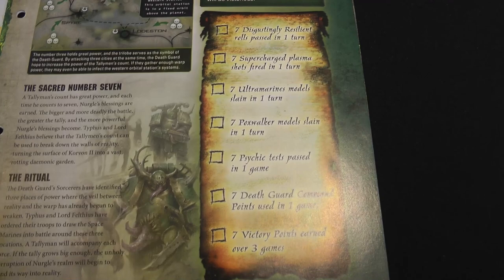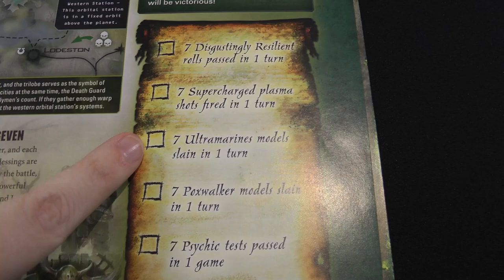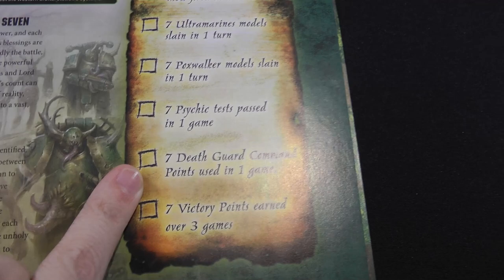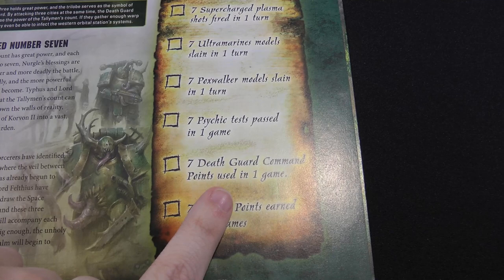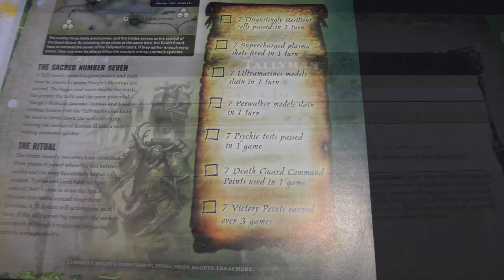The tally scroll has seven objectives: pass seven Disgustingly Resilient rolls in a single turn; fire seven supercharged plasma gunshots in a single turn; kill seven Ultramarines in a single turn; have seven Poxwalker models die in a single turn; pass seven psychic tests in a single game; spend seven command points in a single game — noting players only have a maximum of six with the magazine's battalion detachment rules, so we'll come back to that; and score seven victory points over all three games. If the Death Guard finish all these objectives, they win.